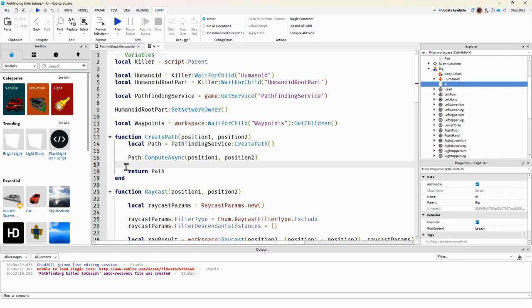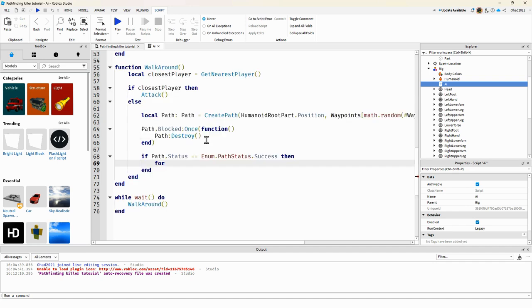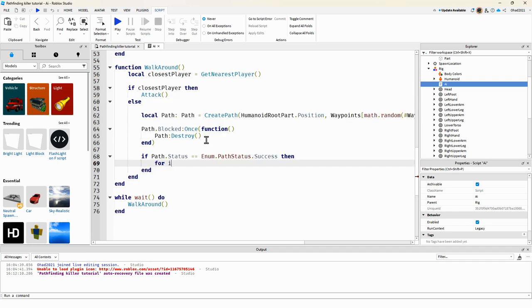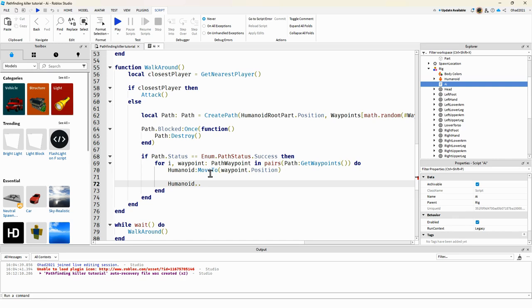We loop — for each waypoint in path:GetWaypoints() — and do humanoid:MoveTo(waypoint.Position), then wait for MoveToFinished.